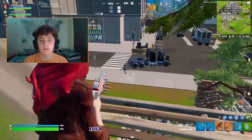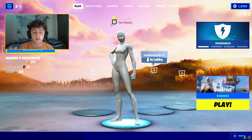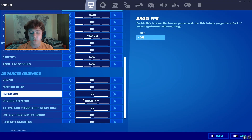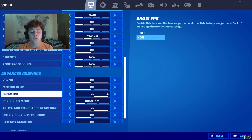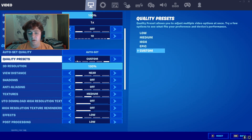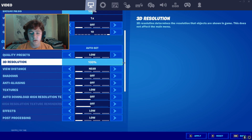Make sure you watch to the end because everything I talk about is important. First, we're going to change our settings in actual Fortnite. Go to the settings tab and start on DirectX 11 — if you're on Performance Mode, switch to DirectX 11 first so we can change those settings. We're going to put everything on low and then change our 3D resolution to 100.